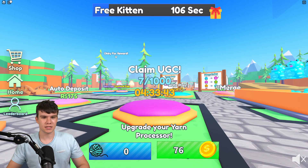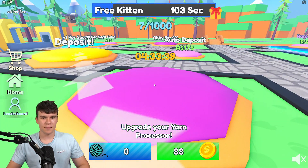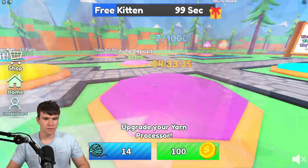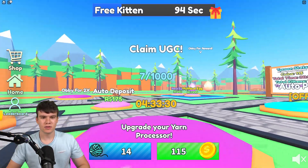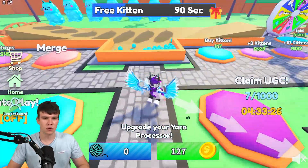Essentially, there's a button that says 'Claim UGC' and you need 1,000 of something, and there's a countdown. So there are two different tasks: wait until the countdown finishes, and also get 1,000 of whatever this currency is. It doesn't really explain very well, so I'm going to explain exactly what you guys need to do.